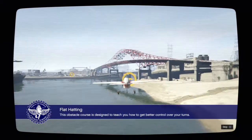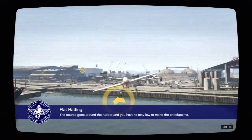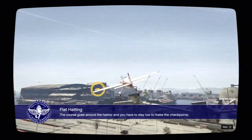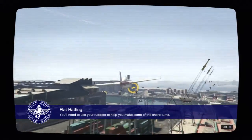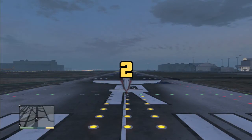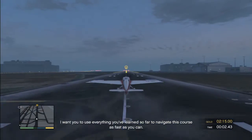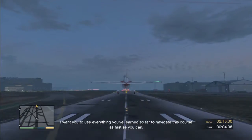Flat heading - what's this? This obstacle course is designed to teach you how to get better control over your turns using your rudders. The course goes around the harbor and you have to stay low to make the checkpoints. You need to use your rudders to help make some of the sharp turns - rudders are for the sharper turns. Use everything you've learned to navigate this course as fast as you can.